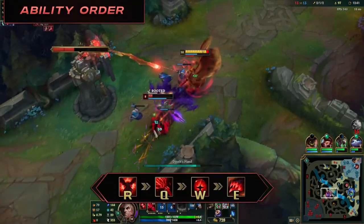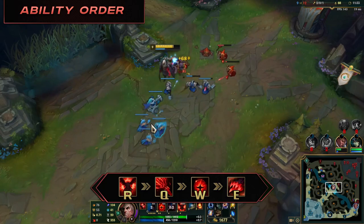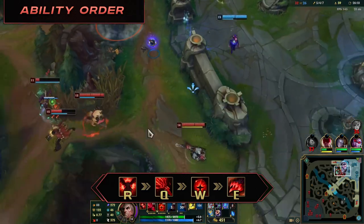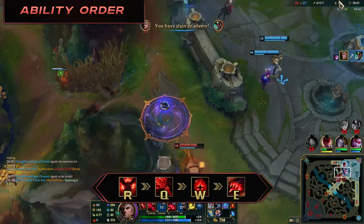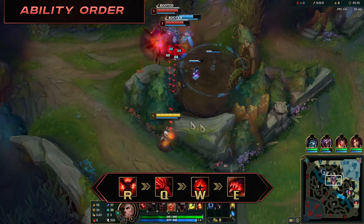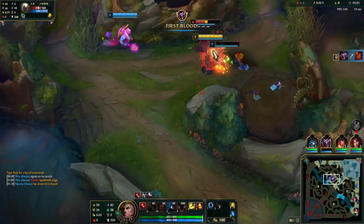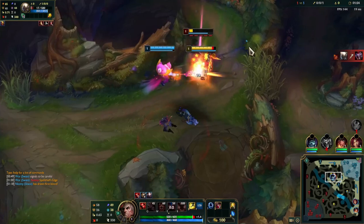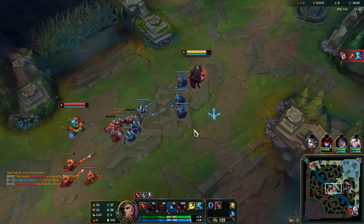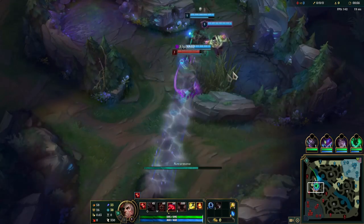As for ability order, max Q first — it's essential for waveclear due to its low cooldown and will be your main damaging tool in fights. Max W second for increased damage, slow strength, and lower cooldown. Max E last as it doesn't lower the cooldown and is used mostly for utility to land W and Q. Level ultimate whenever it's available at levels 6, 11, and 16. At level 1, take E — the long range and AoE is great for early lanes, and you'll start picking up soul fragments. Take W at level 2 against ranged champions and Q at level 2 against melee champions.